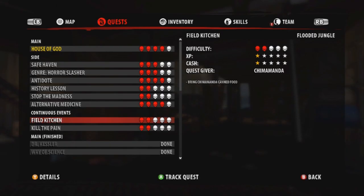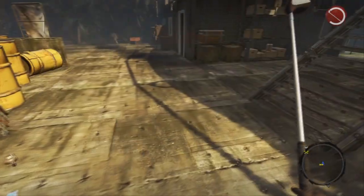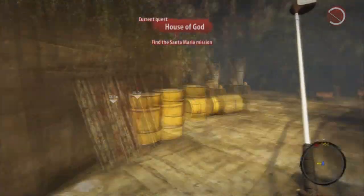The three missions you're going to need to have is Field Kitchen, which is bring canned foods to Chimanda, and Kill the Pain, which is to bring painkillers to Houston. You would also need to have gone through the main mission to the point where you've unlocked Dr. Kessler, just because you need the research facility to fast travel there, and once you're actually here, it kind of resets all the items in the game.